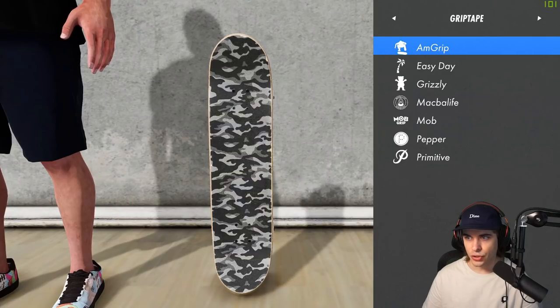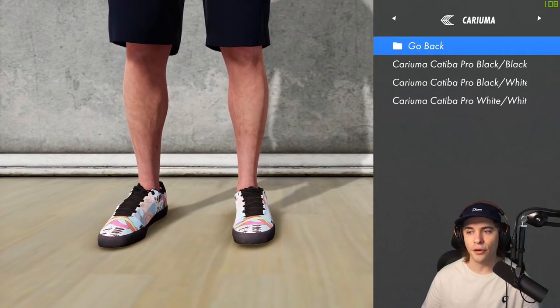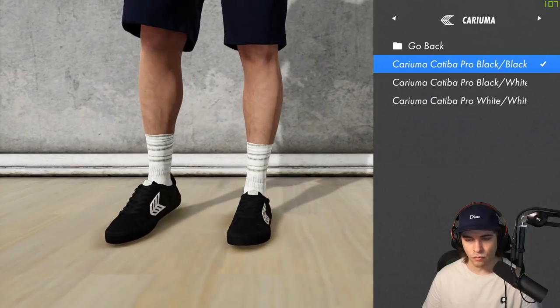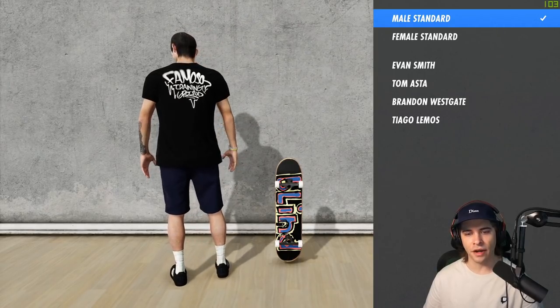Under custom shoes there are now a bunch of Kariumas available. I'm going to put on the Katiba Pro blacks, which are what I'm currently rocking IRL. You also have the pro black and white option. Now let's move on to custom pants.